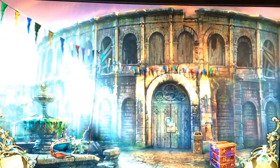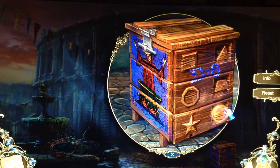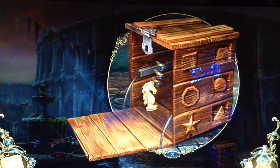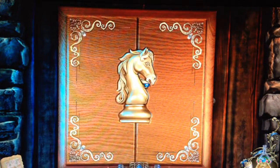Now I have to go to the amphitheater. The triangle! Look at that - chains! What's in here? We have a horse. We have a chess piece.